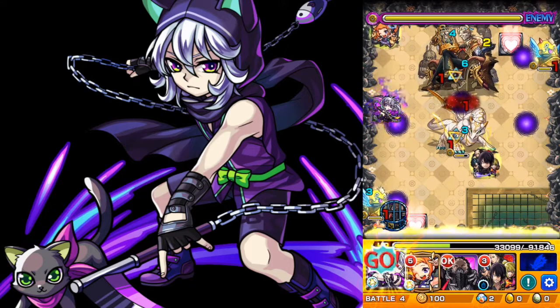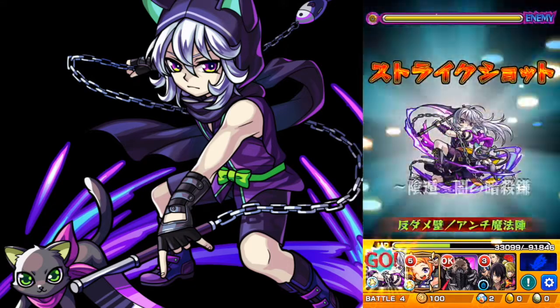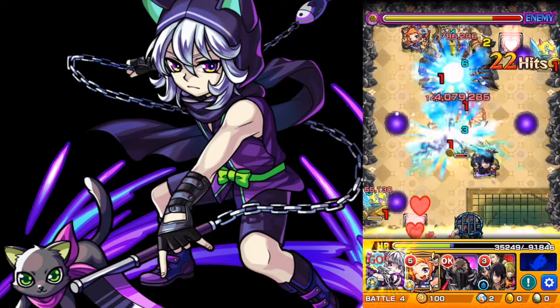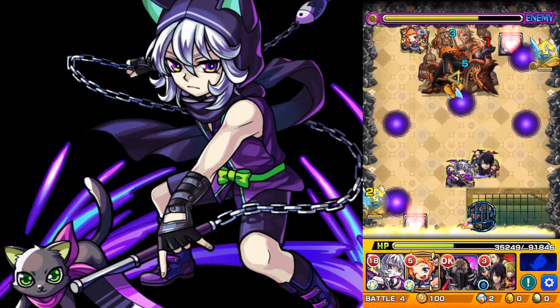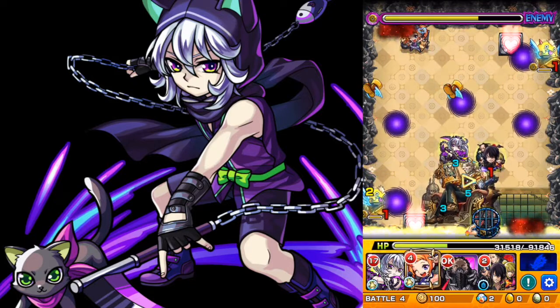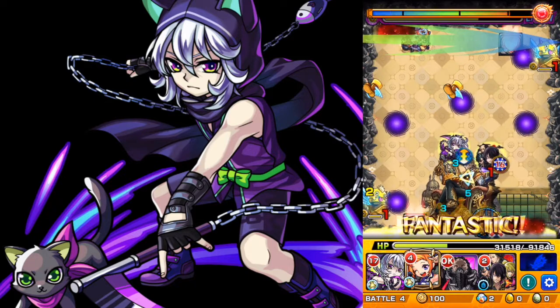Gabrielle has the becomes-a-pierce strike shot, but you can only use that once every four rounds, so there are a lot of dead turns. And although her bump combo is useful, it was maybe useful really only once per run. So in the end I just changed her out for another pierce with null warp, so I could have more movement per turn.